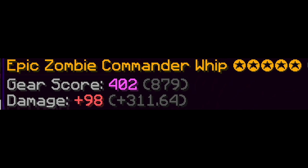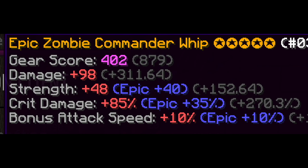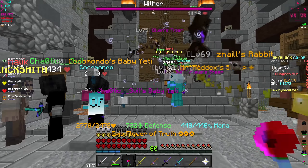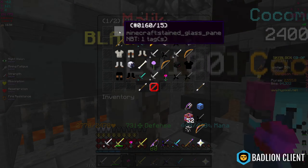This is a five-star, so we're going to get 311 damage, 152 strength, and 270 crit damage — which is not too bad, I guess. The other two weapons I'm talking about are the Soul Whip and the Phantom Rod, and we'll take a look at those later down the road for sure.